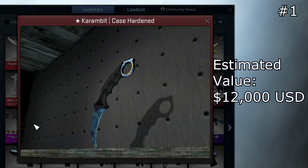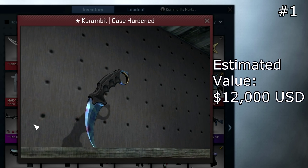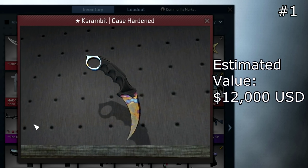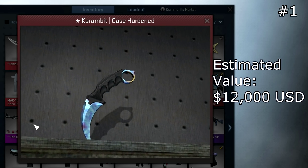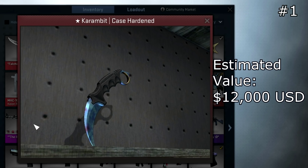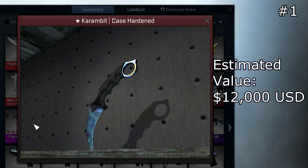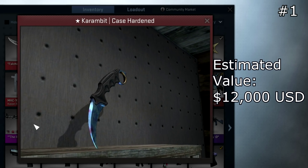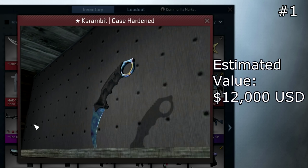Coming in at number one, we have the Karambit Case Hardened Factory New with the number one pattern — it's 100% blue on the play side. This is owned by Skyliner, who I did an inventory showcase on; he pretty much has the most expensive inventory, though he's selling a lot of it now. There's only one factory new version of this; the others are field tested and worse quality. There really aren't any factory new blue gems at this tier. My friend Newbridge said he believes it could sell for around 6,000 keys, and it could probably go even higher since it's the only one in the world. That's pretty much it for the video guys — I'm McSkillet and I'm out.